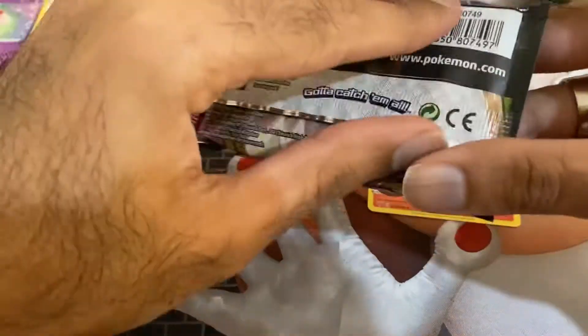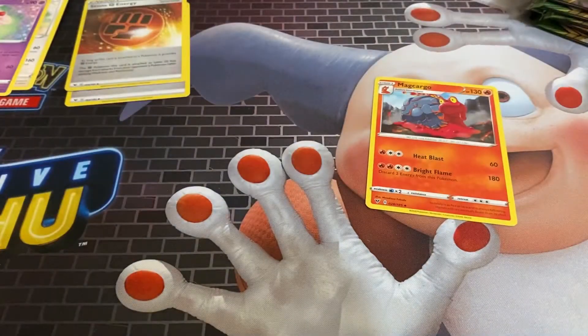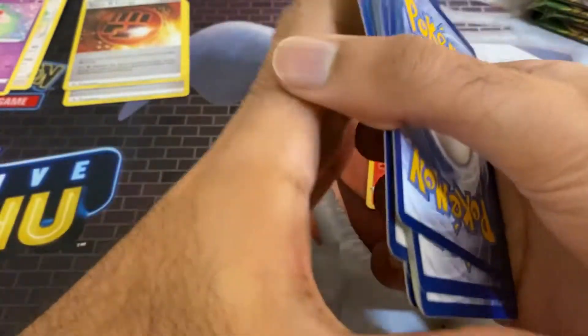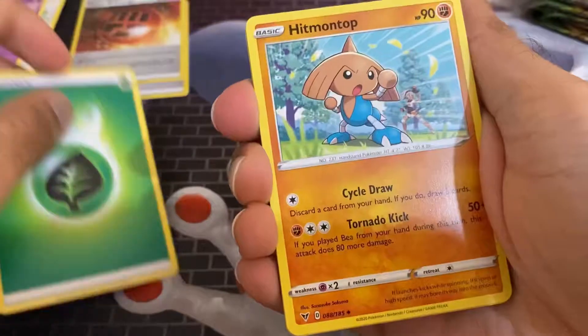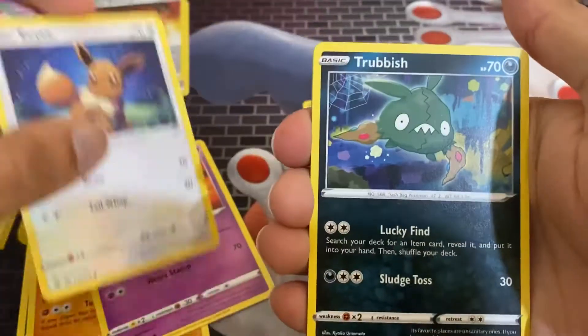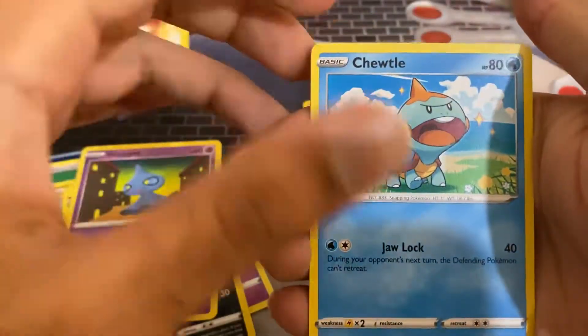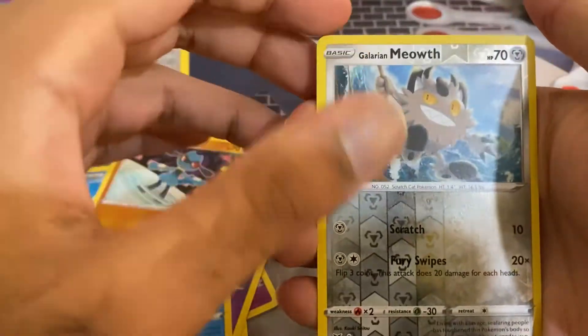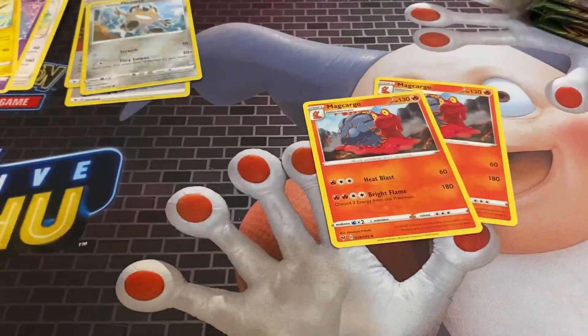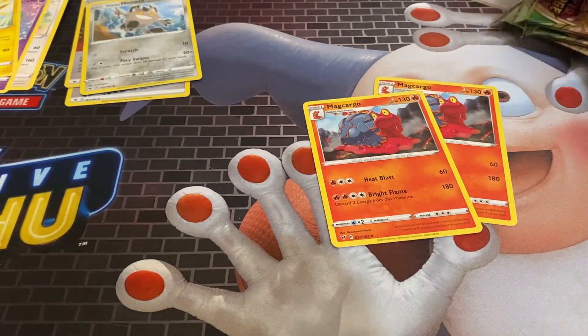Third pack. We get this Eevee, which is pretty nice. Electric, Leaf, Hit, Montop, Swoobat again, Makargo, Eevee, Trubbish, Shopit, Chewtle, Ryolu, Galarian Meowth, and Jolteon Non-hollow. So we're zero for three at the moment. This is great luck for Pokemon — don't expect anything else.